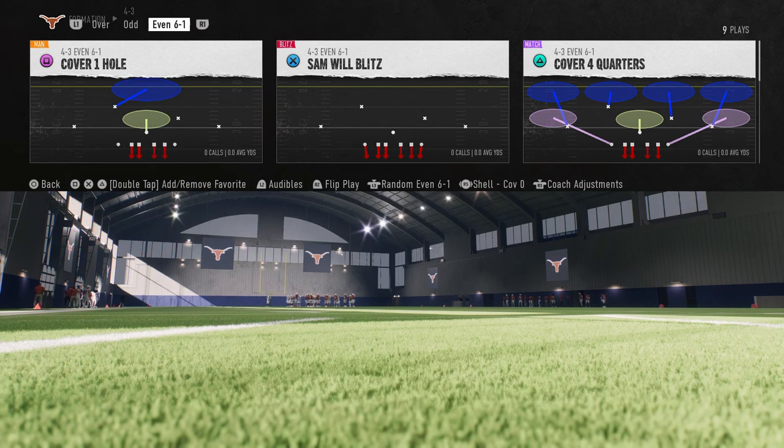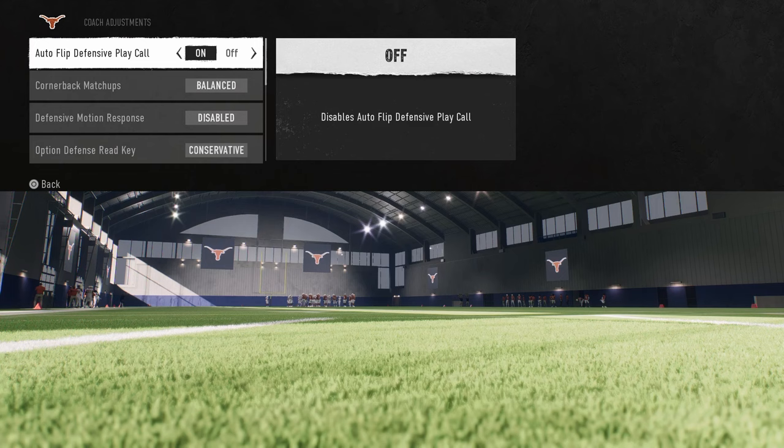What we're going to do is be in the 4-3 Even 6-1 formation. This is in the 4-3 Multiple defensive playbook. We're going to put our auto flip off.